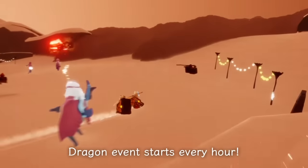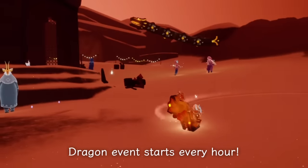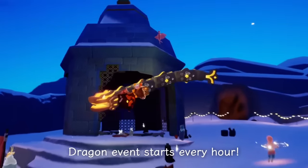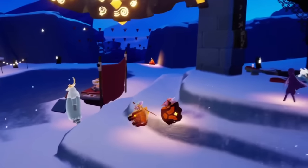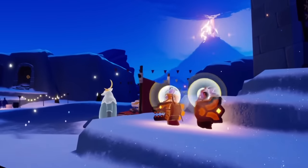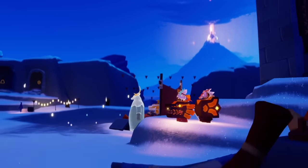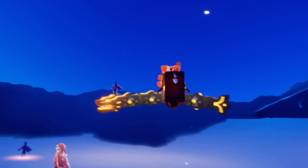On the hour, every single hour, we have a dragon event that takes place in the event space. You can see this big dragon has appeared, and they're still here this year as well. You can ride them, you can fly around with them. This dragon is going to fly around the top part here for about two to three minutes, and then a race will commence.